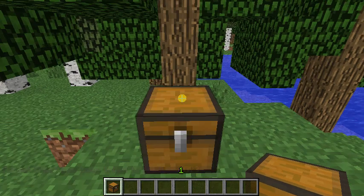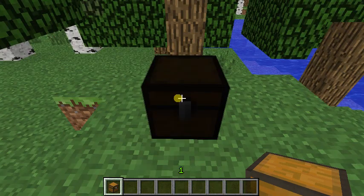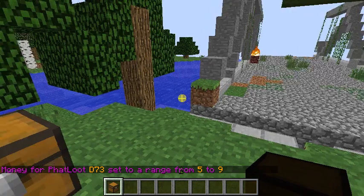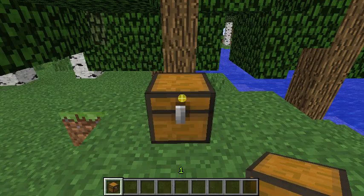Now what we can do: you can make it so when you open it, you get money - see it shows D7-3 up on top. To get money, you do slash loot money D7-3 and any amount, so let's do five through nine. Money for Fat Loot D7-3 is set to a range from five to nine.